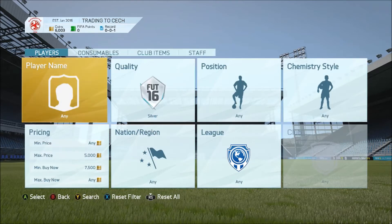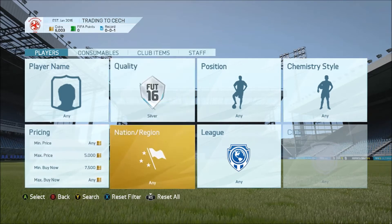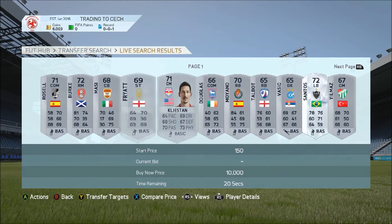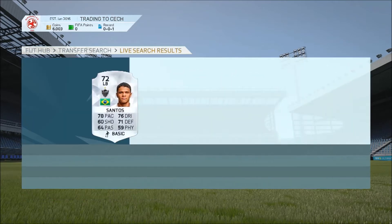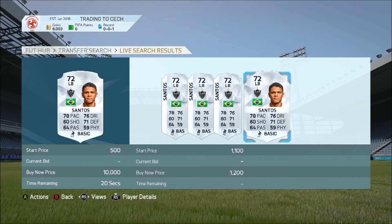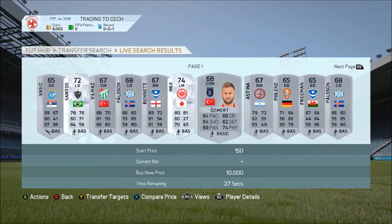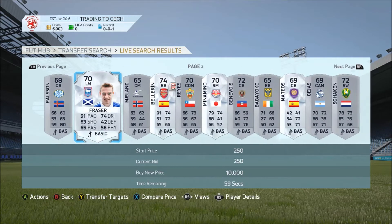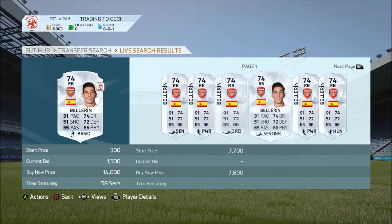I want to show you the method I was using for silver players. I was trying to get more expensive silvers, so I've set the minimum price to 5,000, minimum buy now to 7,500, and quality to silver. I just add these to transfer targets and compare prices. As you can see, one had an 800 minimum buy now so you could put a 500 coin bid on him — made about 300 coins. Then we came across Hector Bellerin and I know he goes for a lot more than 1,500.